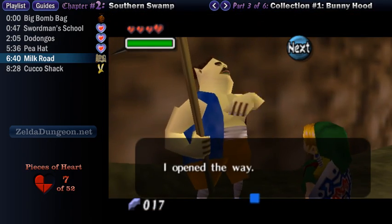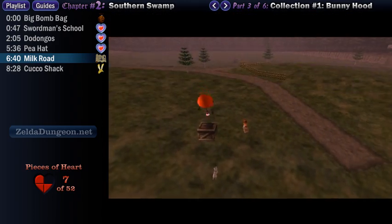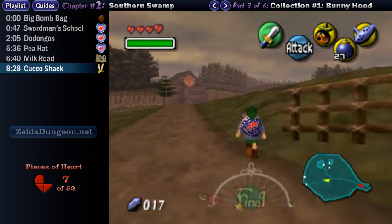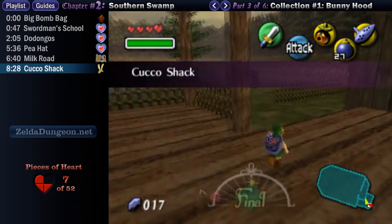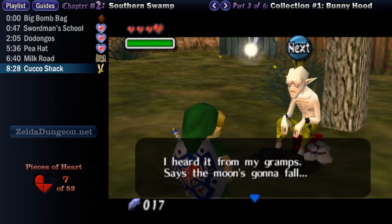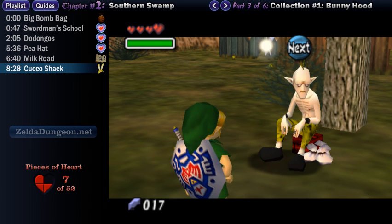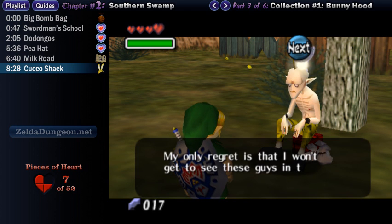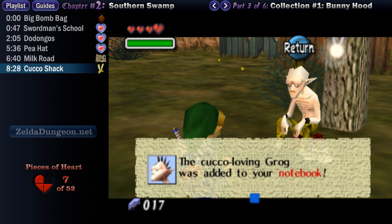The first time you enter Romani Ranch, you'll get a short overview of the area. You can check out the barn house in the center and meet up with Romani, as well as your trusty steed Epona, who disappeared near the beginning of the game. Unfortunately we can't really do anything with them at the moment, so just go past them for now. In the back of the ranch there are two doors — you want to take the northern one, which has pictures of chickens on the side, and it'll take you to the Cuckoo Shack. Inside, run forward and speak with Grog, the pale guy who takes care of the chickens. The moon's going to destroy everything soon, so he's feeling a bit depressed.